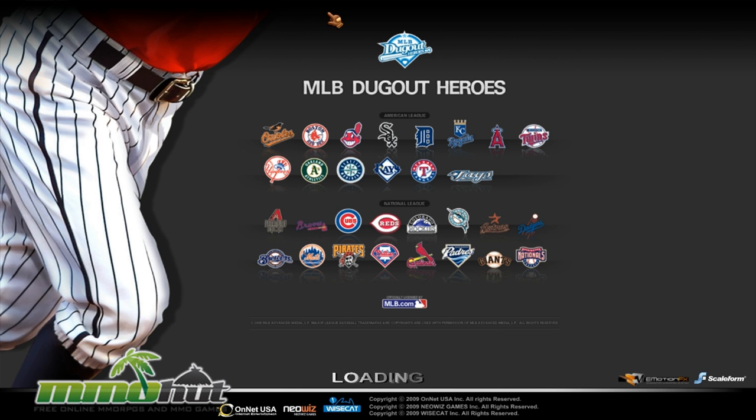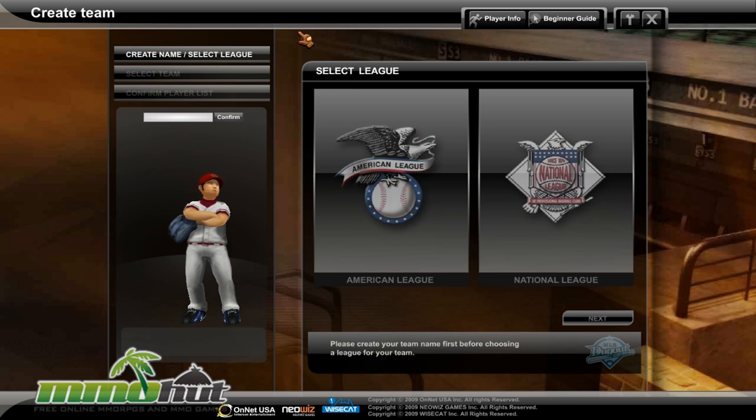First thing I want to say is that Games Campus, the guys behind MLB Dugout Heroes, actually have a deal with the MLB, so they can use all the real player names and the leagues, which makes the game a bit interesting, especially if you're into baseball.